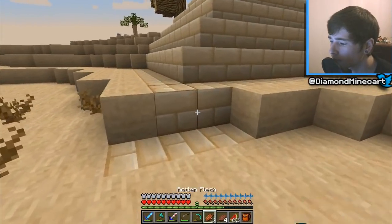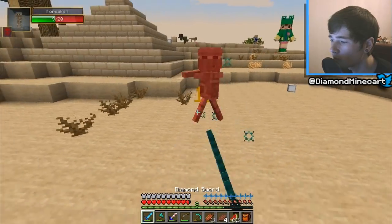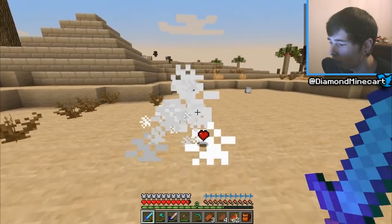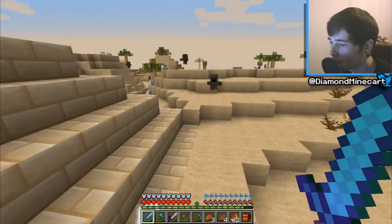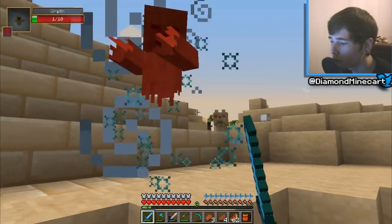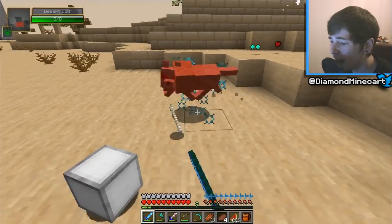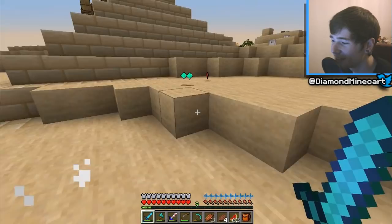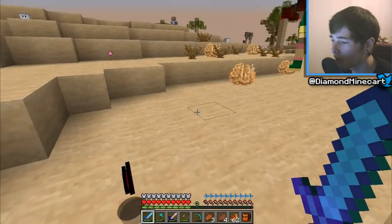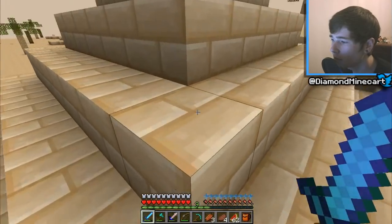Let's carry on. Can we mine this? No, we can't — there must be a door to it somewhere. These are really fast as well. I've got weakness possibly, and slowness — not ideal. I've been left alone, which is awesome. Where's the door to this place? There must be a door somewhere. Stay away from me — I want some epic loot. Please show me the loot. There's no door around here, and I can't mine this. You have to just find the door, but it doesn't look like I'm going to be able to find it.